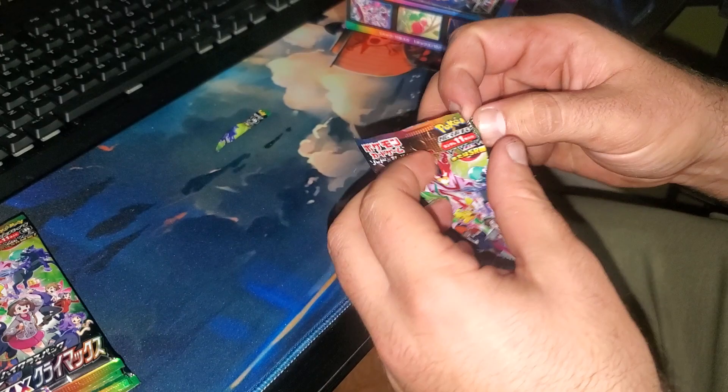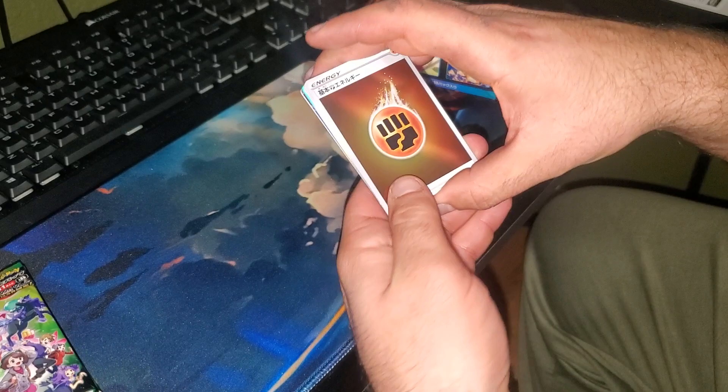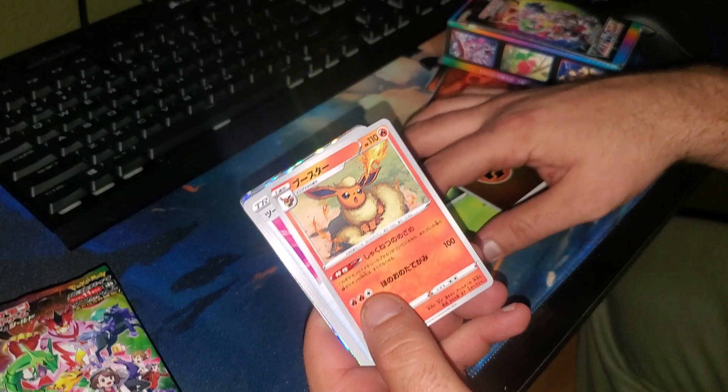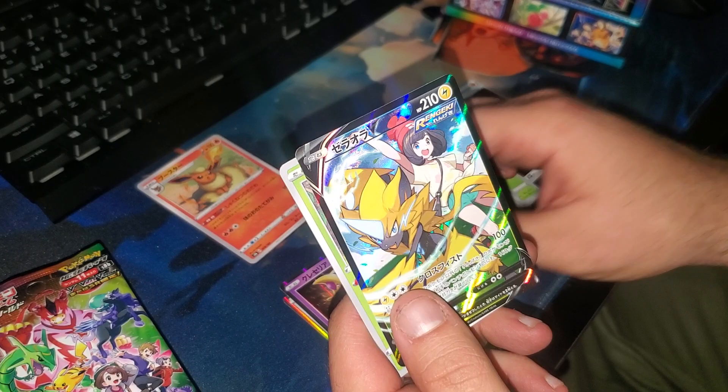These packs are not cooperating at all. There's no card trick, you just go straight into them. Let's see what we get — there's a nice Flareon, put that aside for Rayleigh.